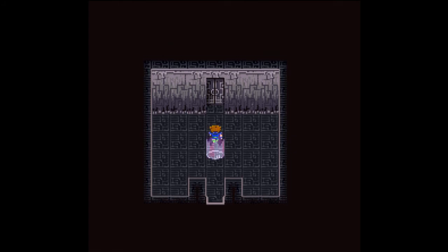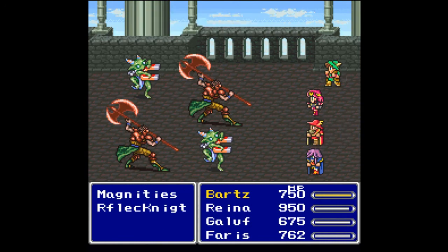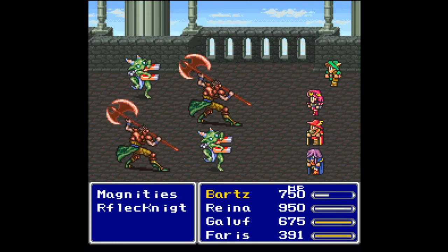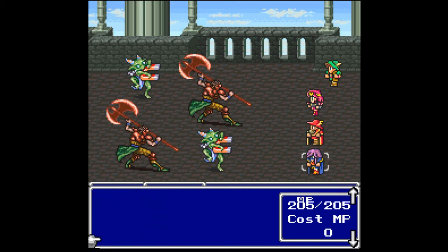The way I originally thought to go — south out of the save point room — doesn't lead anywhere, so this is really the only way. We've made it outside on the third floor. On top of the Reflect Knights we also have Magnets, which pull people to the front row. We need to bust out some good magic. I try Time Slip but it only works on one person at a time.